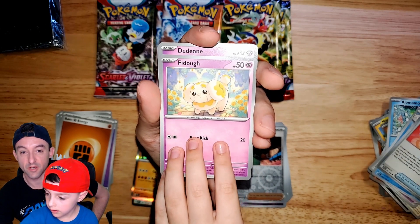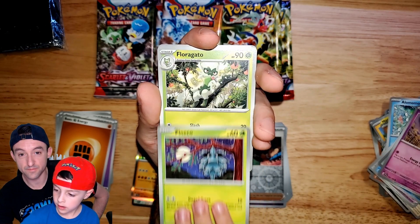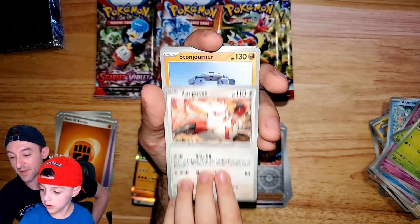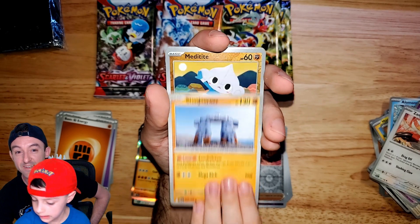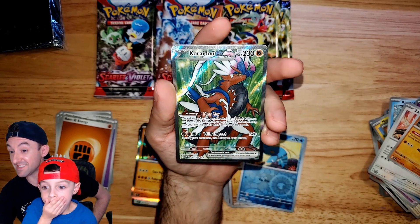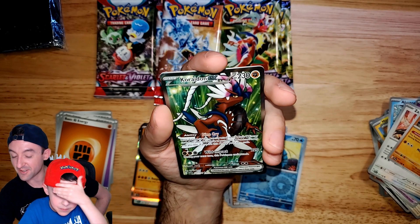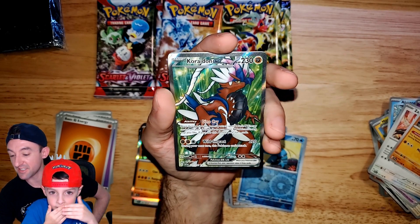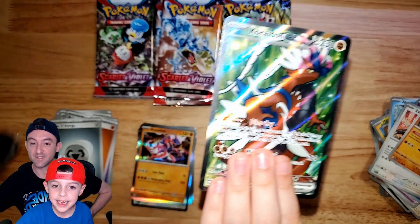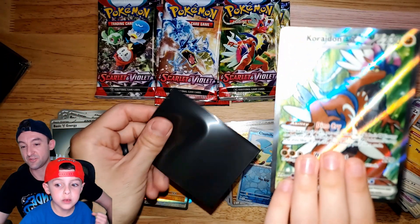Rare Candy! Fidough, Pineco, Floragato — it's one of the new ones. These are Italian-themed basic Pokemon in this new expansion. What's he stealing? Meditite, Clauncher — speak of the Pokemon, look at that! I don't know what this card type is called because they changed them all — it's got the double silver stars on it, I think. Basic energy. Look at the signing! Gardevoir ex!